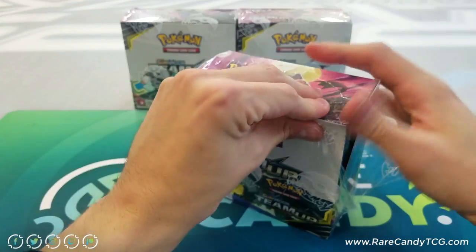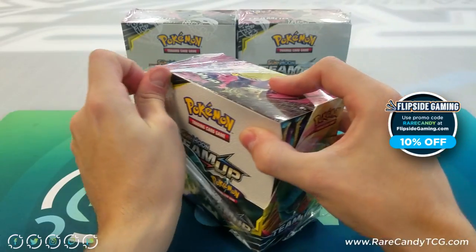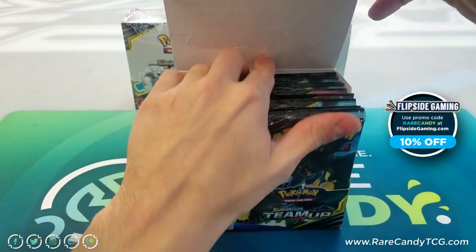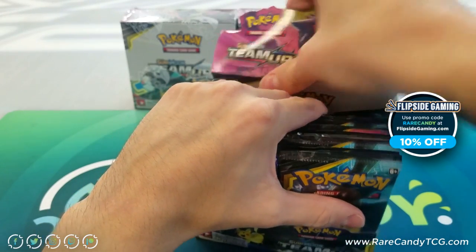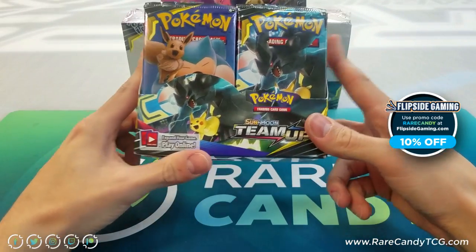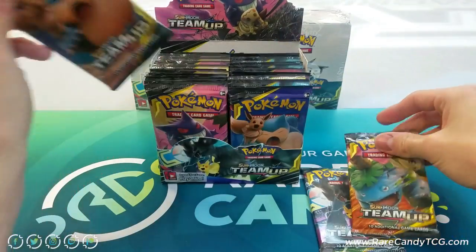Quick shout out to one of our sponsors, Flipside Gaming. If you're looking for some Team Up cards or anything else, definitely head over to flipsidegaming.com and use the coupon code RARECANDY — all caps, one word — at checkout to get 10% off your order. This is actually my first time seeing the pack cards too, so let's see what we have here.